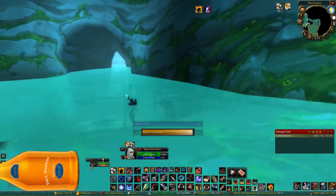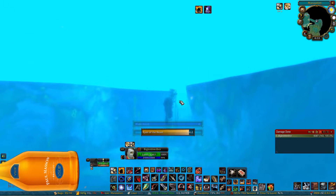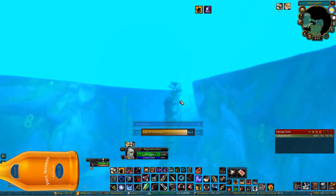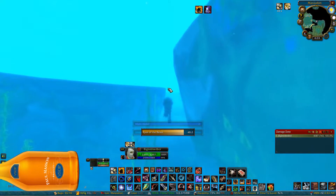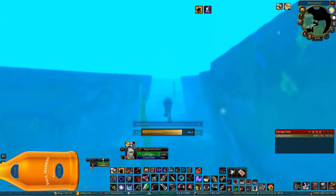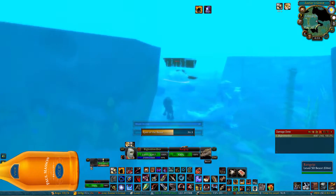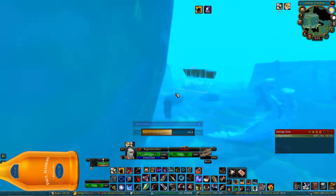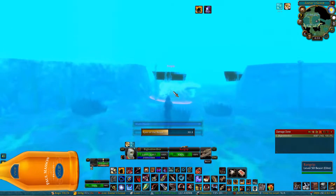Now while Rotgrip is actually really easy, the pool can be a little tricky — it's definitely the most difficult part of doing this. The way I like to do it is I like to get pretty far back and then use Eyes of the Beast to have my pet pull. You want to not aggro some of these mobs here. So we just send our pet in and have him attack Rotgrip.